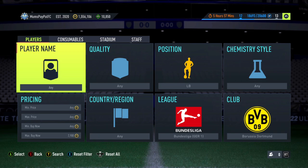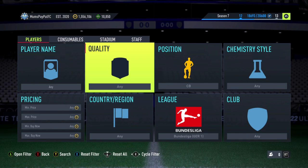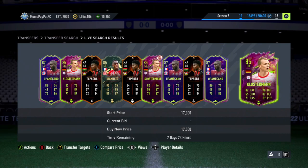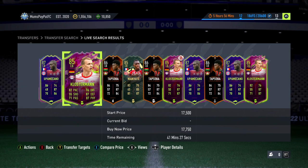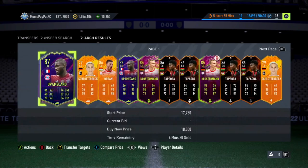Next up, another effective mid-tier filter. We're heading over to the Bundesliga, centre back, special cards. From here you don't need a min buy now — it's going to be anywhere from 15 to 20k. There are so many specials that can pop up. I believe this is Klostermann — there's quite a lot of supply of him and he was around the 15k mark. Honestly though, so many players can pop up here. Gold mine whether you've got 100k or a million coins — this will work for any budget.